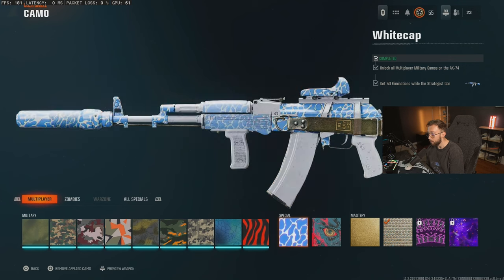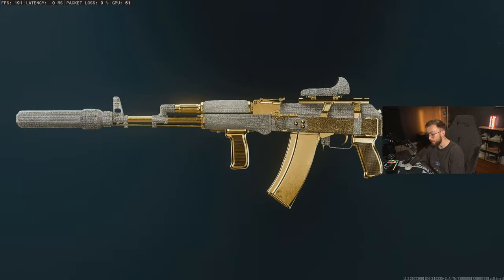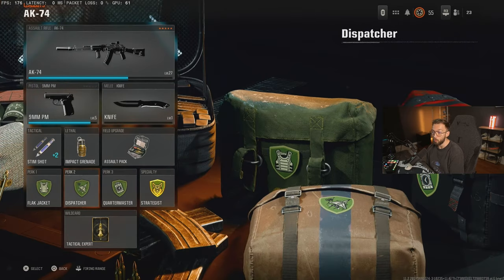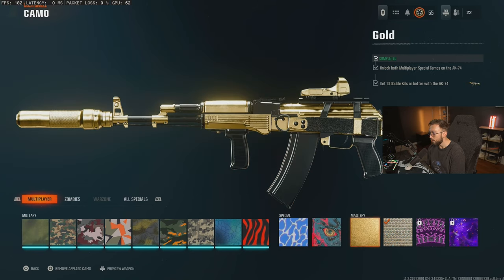Moving on to the AK-74. Once again, 100 headshots. Special camos: 50 elims using the strategic combat specialty — put all green perks on and it'll give you strategic. Then you also have to get 20 under barrel launcher kills. Get those done, then get your 10 double kills done.